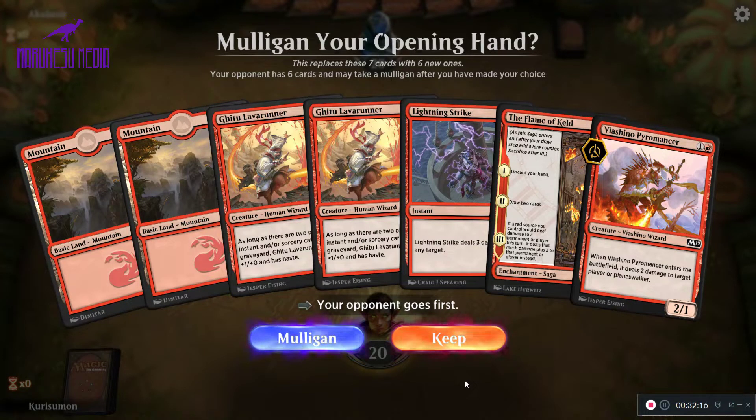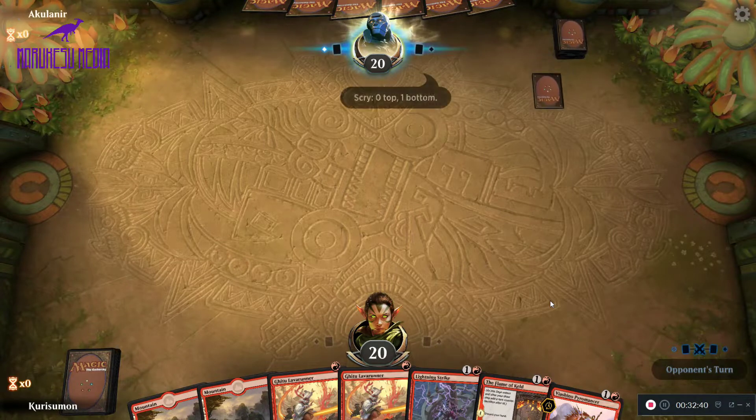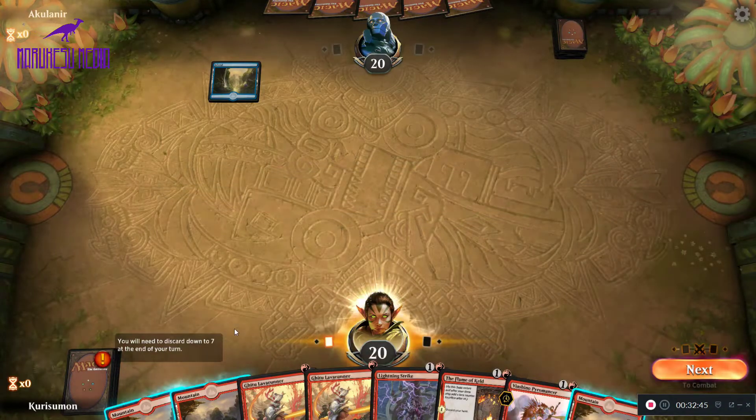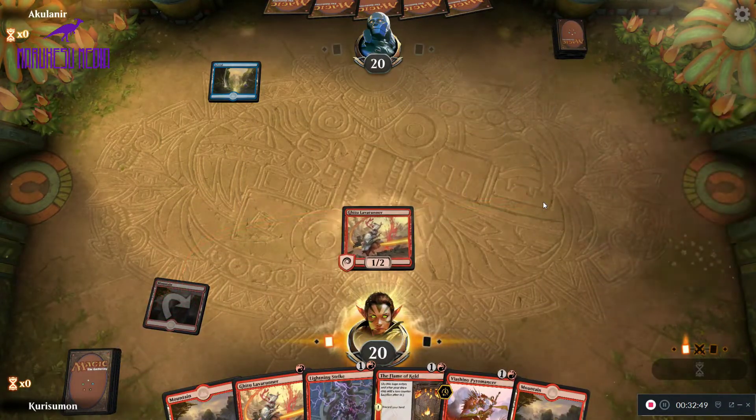We're on the draw again. We have two one-drops and a Pyromancer, then two two-mana spells, and the two lands to play it all. Even though we're on the draw, and this hand would be a lot better on the play, I think this deck actually just plays better on the play anyway. I don't think a six-card hand is going to be any better than this, so let's keep. We drew a third land — we're going to drop down a Lava Runner and pass the turn.